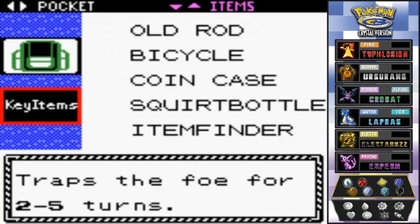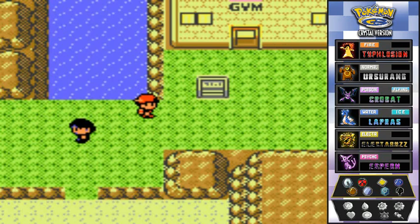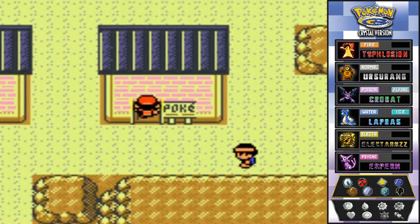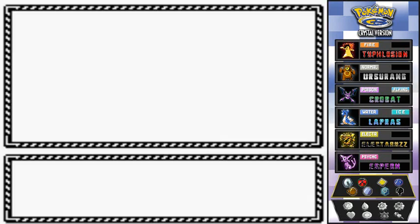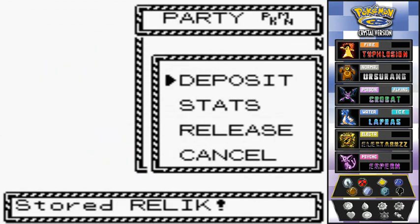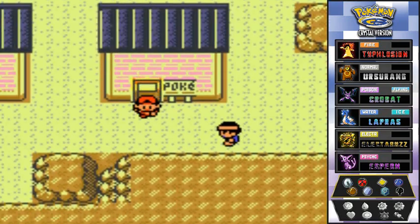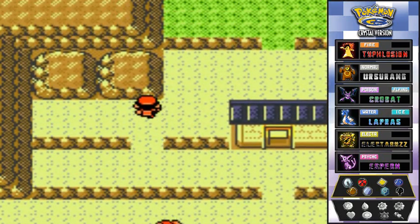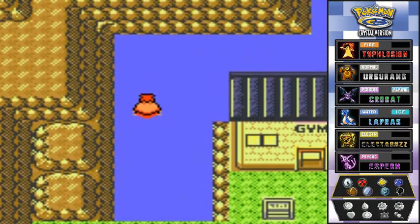Before I go up there and waste my time, I'm going to use a Super Repel because I don't want to get attacked by any of these Pokemon. Actually there is another thing I forgot to do off screen — I need to put another Pokemon into the PC. I'm putting Relic into the PC, leaving an open spot for a very good reason. I wasted a Super Repel for nothing — I should have thought of that beforehand. Coming back up here, we're gonna be surfing so we won't get bothered by any Pokemon.